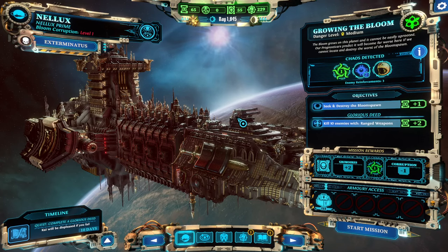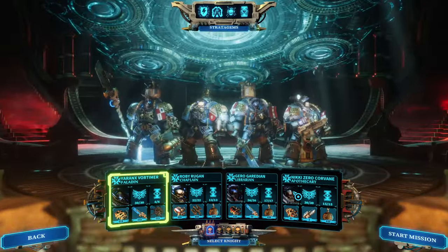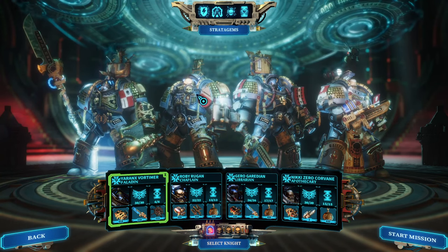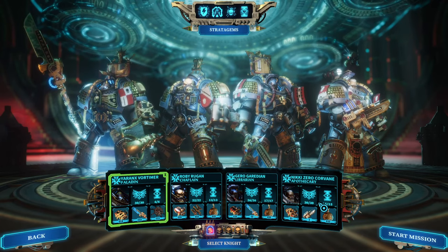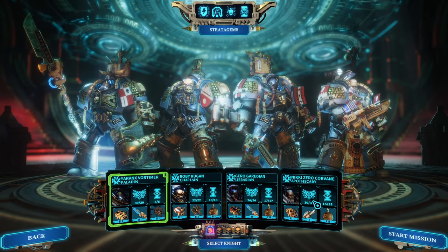Hello and welcome back to another episode of Warhammer 40K. My name is Saiken and today we're continuing the team build guide series. I have a gem of a team — a highly competitive team that uses stuns and the stun execution mechanic in order to kill enemies. The composition we're going to look at is Paladin, Chaplain, Librarian, and Apothecary.